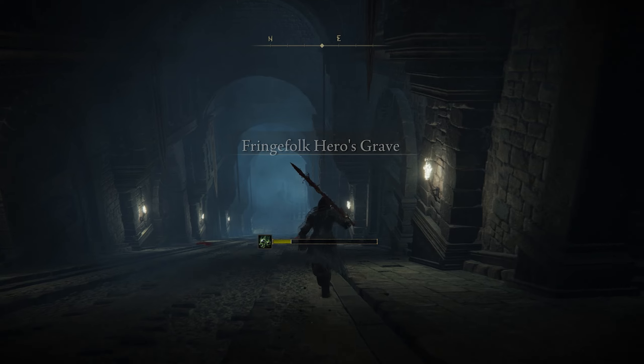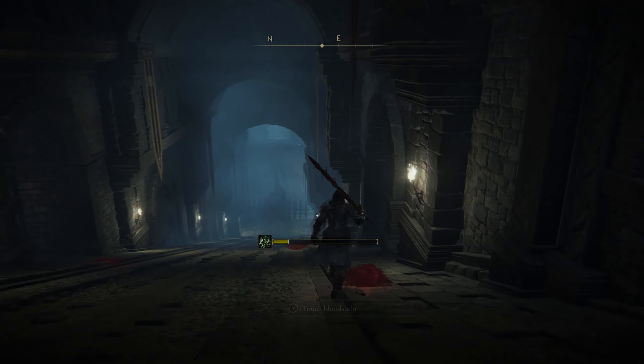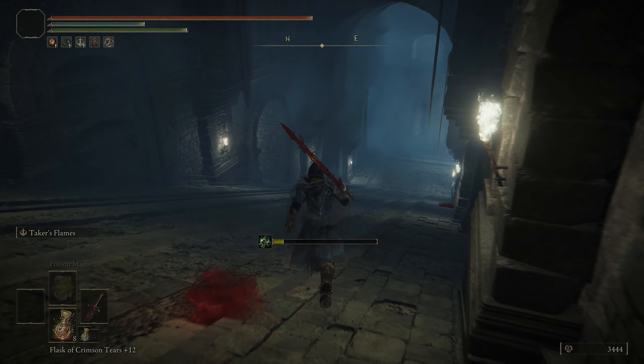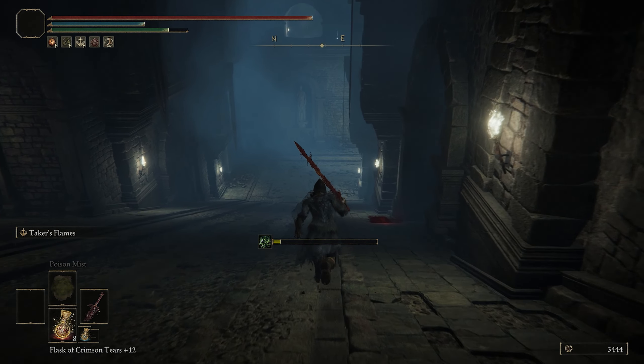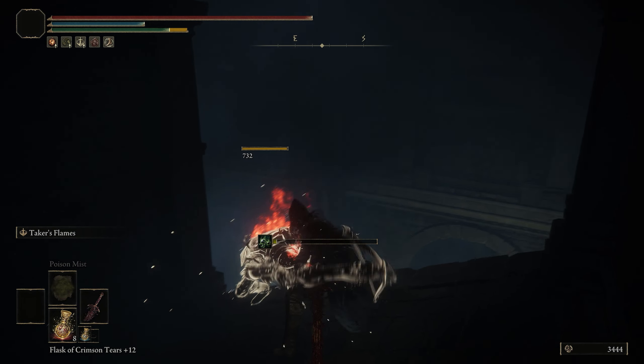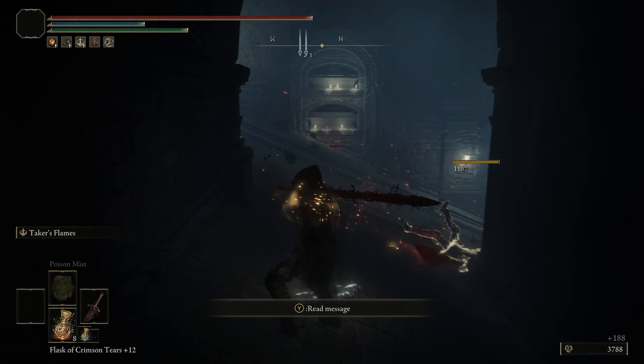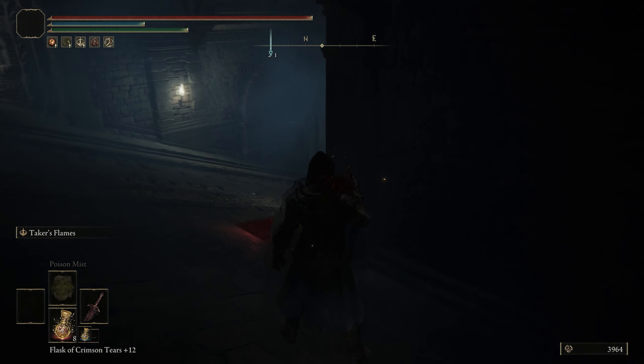You'll see this first archway on the right — we're going to go past that one. Then you'll see we're coming up on the second archway and we can get in there in time. As soon as this roller passes by, we're going to immediately go again. We're going to go down one more archway and wait in here to fight this guy. There's going to be a guy in here and also another guy that runs across the way, but most likely he will get run over by the roller.